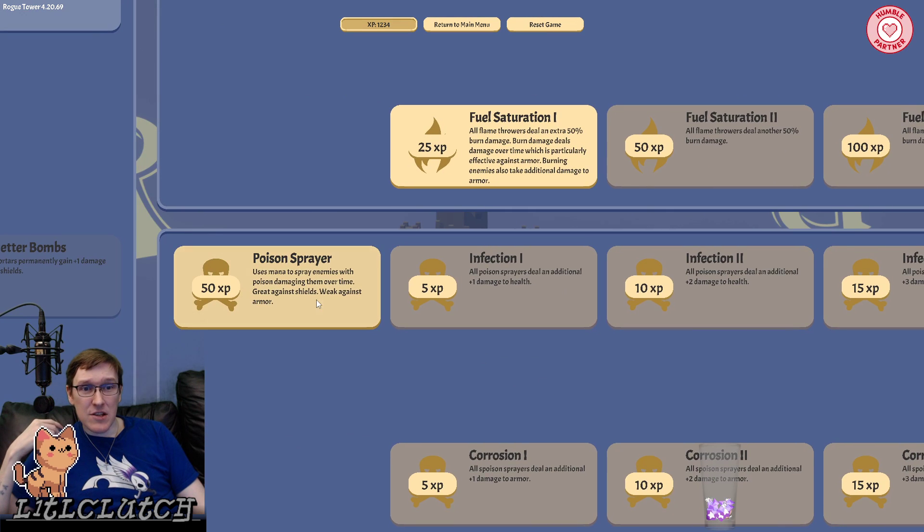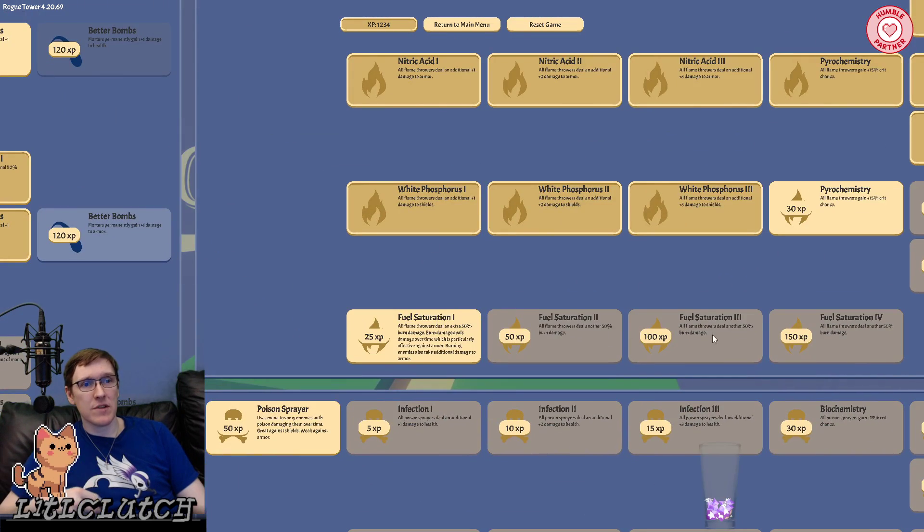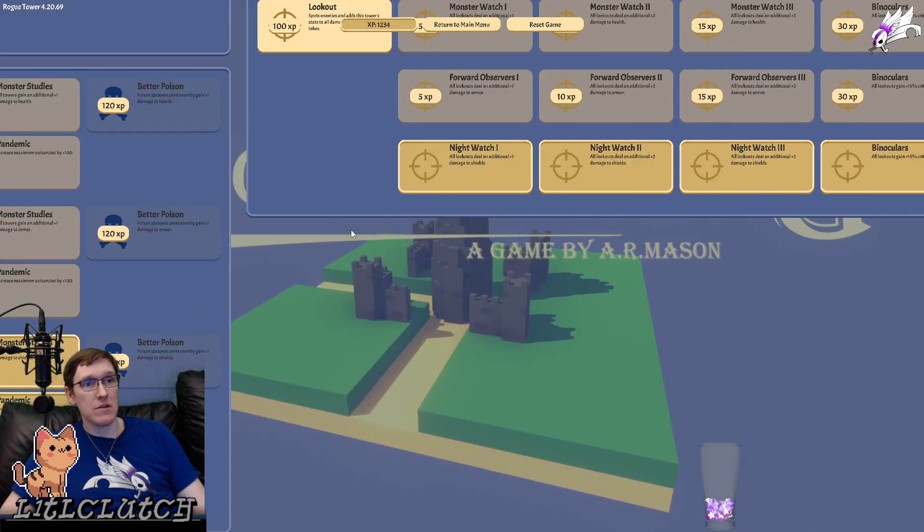Poison is for what? Shields? Yeah, great against shields. Poison shields, burns armor, and bleed is health. Good to know.